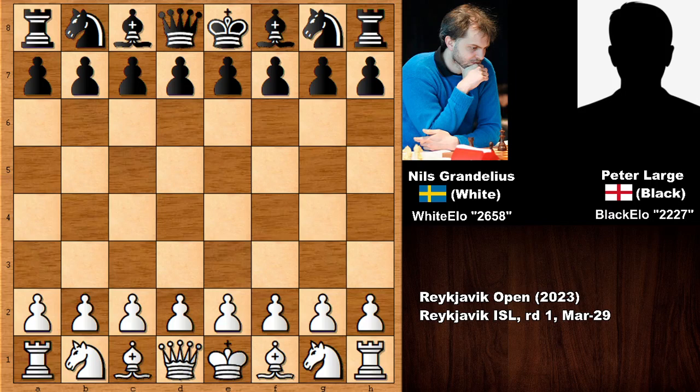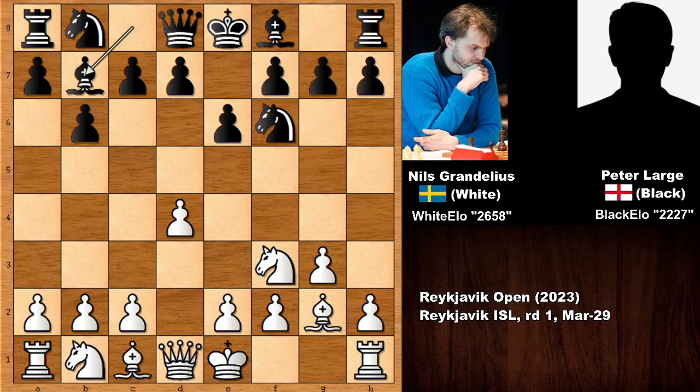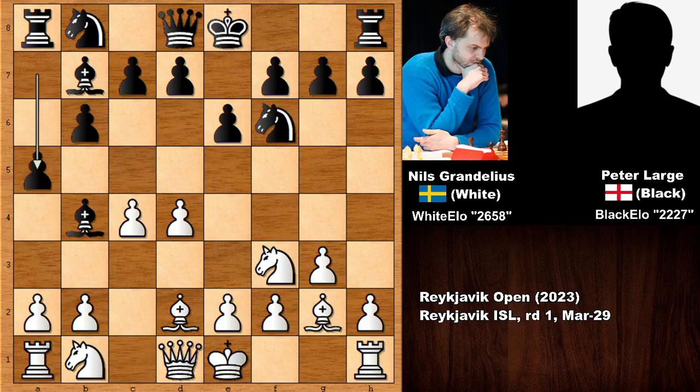Grandelius from Sweden starts the game with Knight to F3, and the British chess master replies with Knight to F6. Knight to F3 is also known as the Réti opening. Then G3, B6, pushing the pawn, D4, E6 — and we have the Queen's Indian Defense. Bishop to B7, C4, Bishop to B4 checking the King, and Bishop to D2 blocking, then A5.